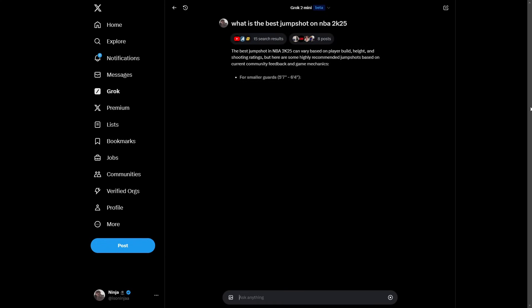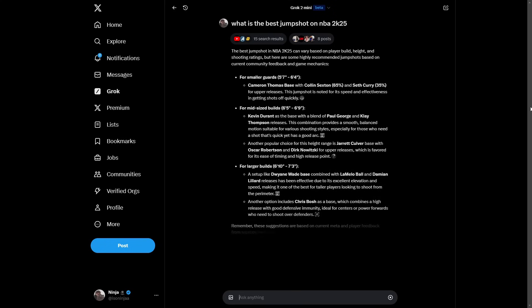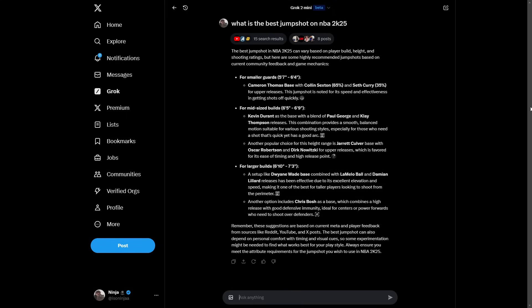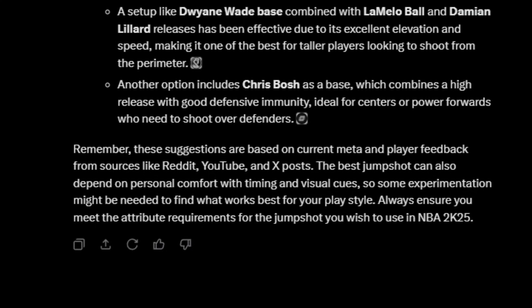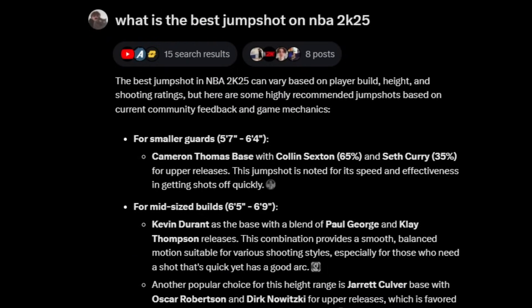It's actually giving us in-depth answers — for smaller guards, mid-sized builds, and larger builds, from 5'7 all the way to 7'3. These suggestions are based on current meta and player feedback from sources like Reddit, YouTube, and Twitter. It notes that the best jump shots can depend on personal comfort with timing and visual cues. For smaller guards — 5'7 to 6'4 — it recommends Cameron Thomas base, Colin Sexton upper release 1, and Seth Curry upper release 2, noted for its speed and effectiveness.